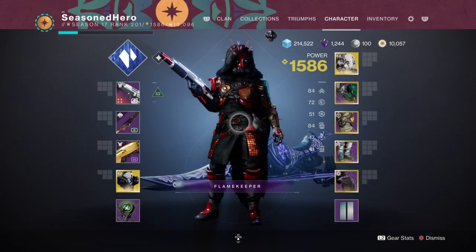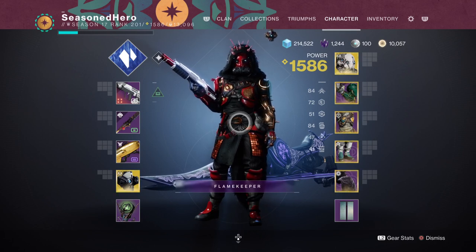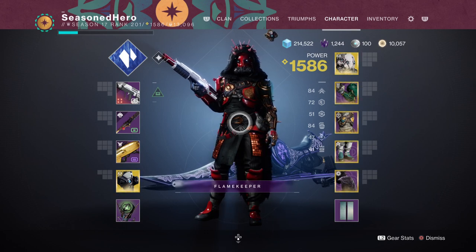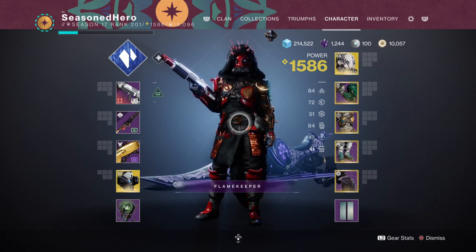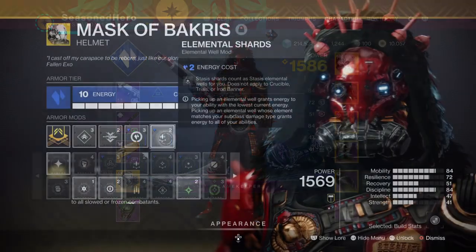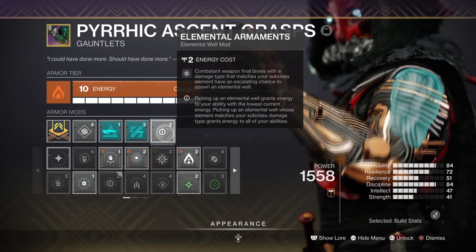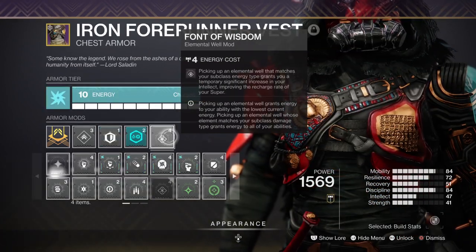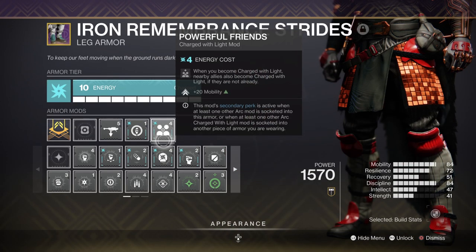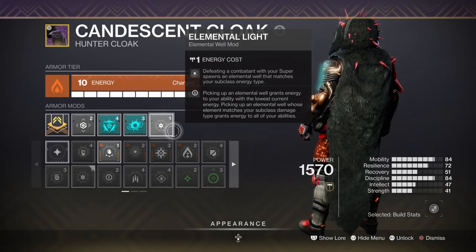For stats we have 18 Mobility, 17 Resilience, and 18 Discipline. These are the ones you want to focus on as much as possible, as the build requires Mobility for the exotic, Resilience for damage reduction, and Discipline for faster grenade spam. If you can reach 100 then do so, but if not, do not worry. The key mods to have are Elemental Shards for turning Stasis Shards into Orbs of Power, Elemental Armors for allowing our Stasis Weapon to create Orbs on kills, Font of Wisdom for a +15 to Intellect, Powerful Friends for a +20 to Mobility, and Elemental Light for creating Orbs on super kills.